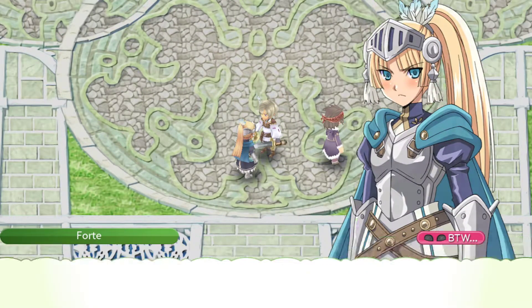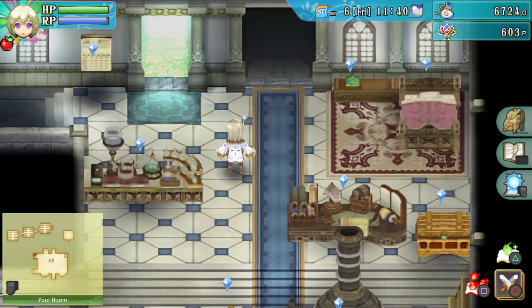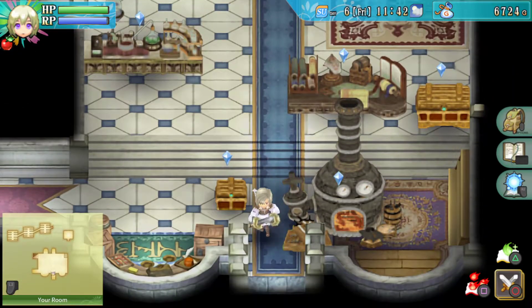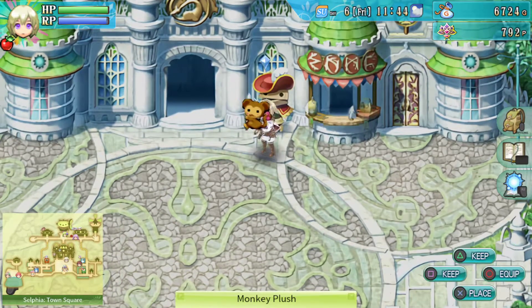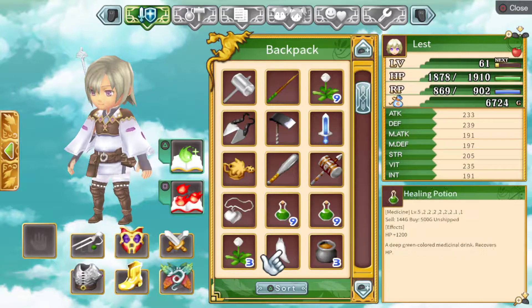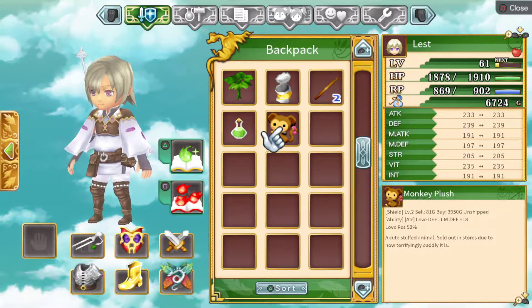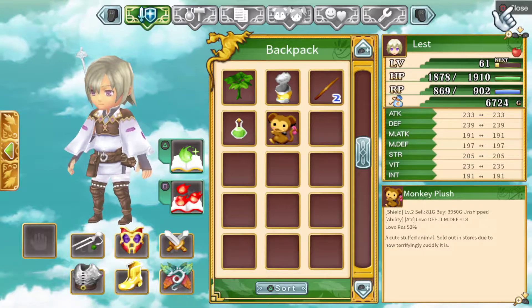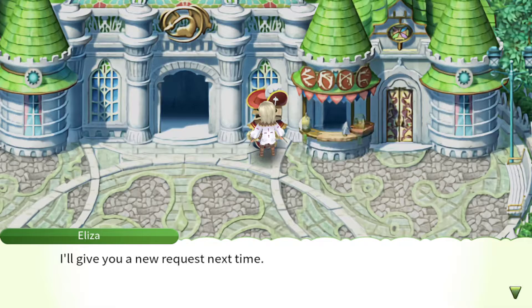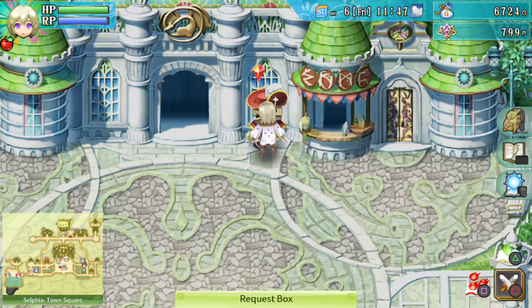There's the same lady — we must find a way to return from the Forest of Beginnings. I believe the request. Monkey plush — a cute stuffed animal, sold out in stores due to how terrifyingly cuddly it is. Oh god, because I did the other delivery request today.